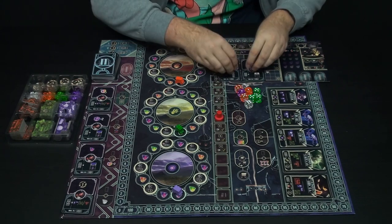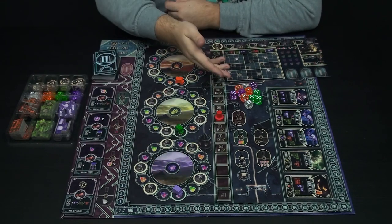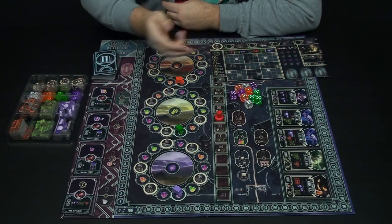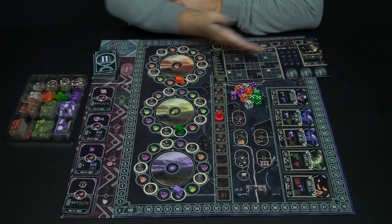I can then choose to do one of three actions. The first action is to travel. You travel along these paths here, and since I used purple, I will have to travel with this purple wagon. I will travel up to eleven spaces, collect all the gems that I pass, and if I land on a tent, I will collect that and place it on my player mat.